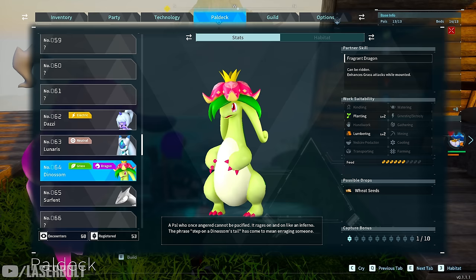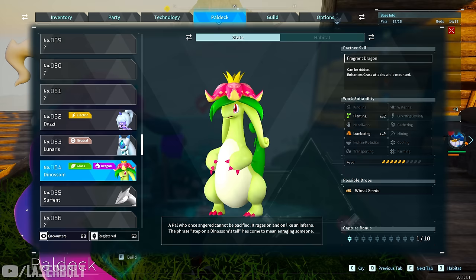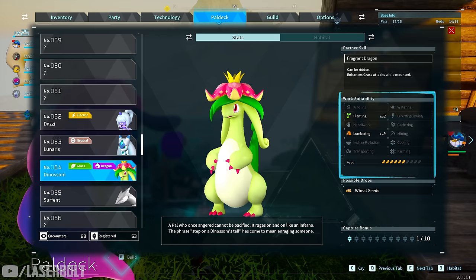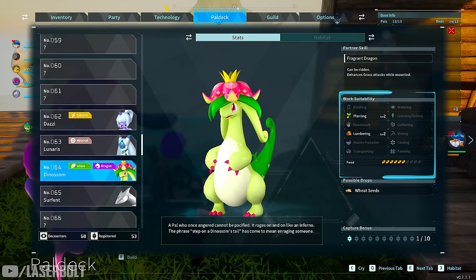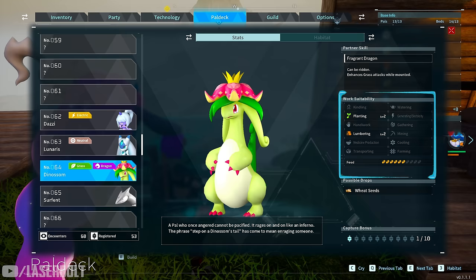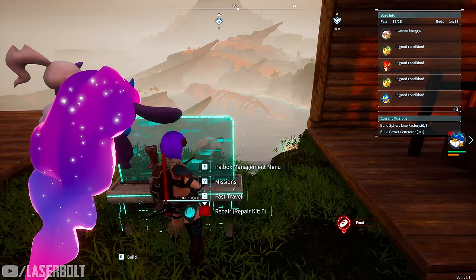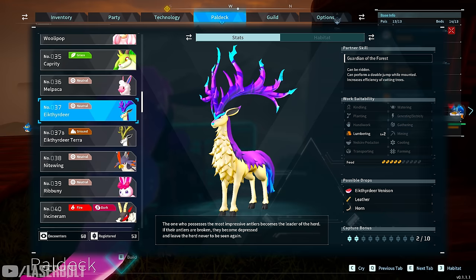The other one I recommend is Dinossom. I love him because he only does two things on the farm but he's good for multiple reasons. He's level two in planting and level two in lumbering. And I love him for defending your base — if you're getting raided he's going to put in the work, protect the pals that can't protect themselves, and deal a lot of damage. He doesn't consume a lot of food compared to other big pals, and he's a really good pal to carry with you as a fighter.